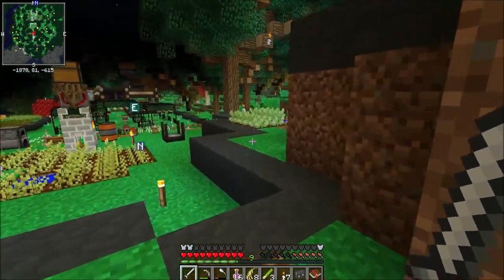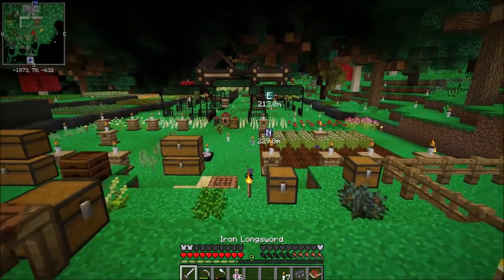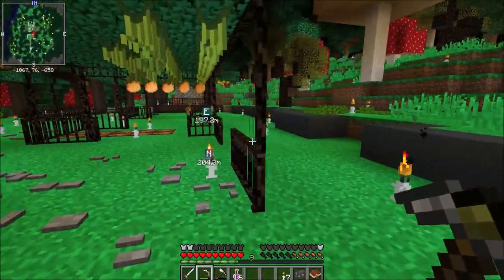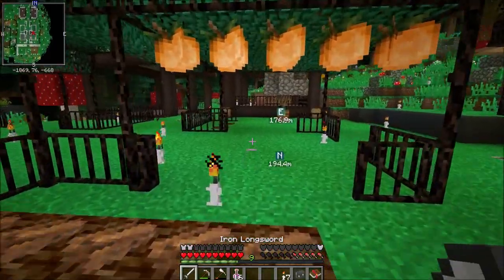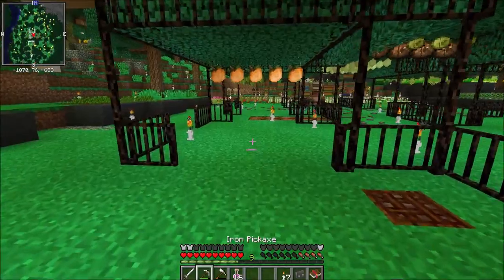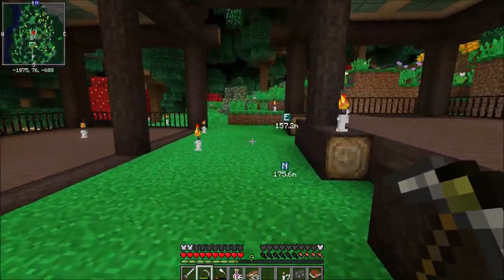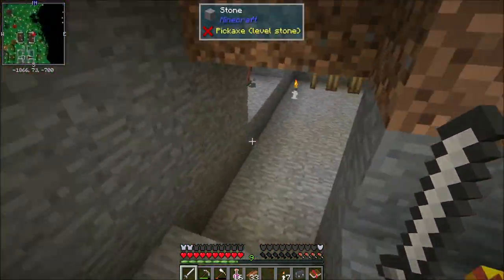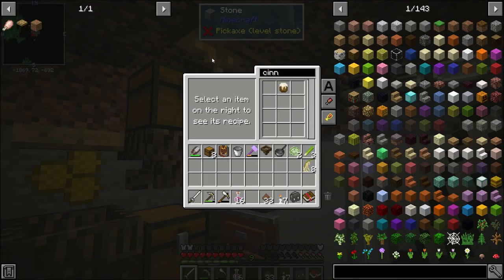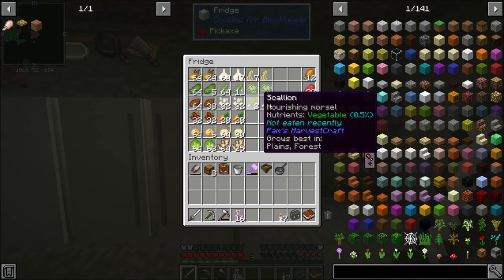Unfortunately most of the stuff isn't grown yet, but I got scallions, cabbage, and rice. Over here I have radishes planted as well but they're not grown, so I'll give those a little bit. I got 33 cinnamon per harvest — that's awesome; you get three per harvest. I'm going to go ahead and just grind all that up because I need it ground up. This fridge right here I'm going to keep like two stacks in.